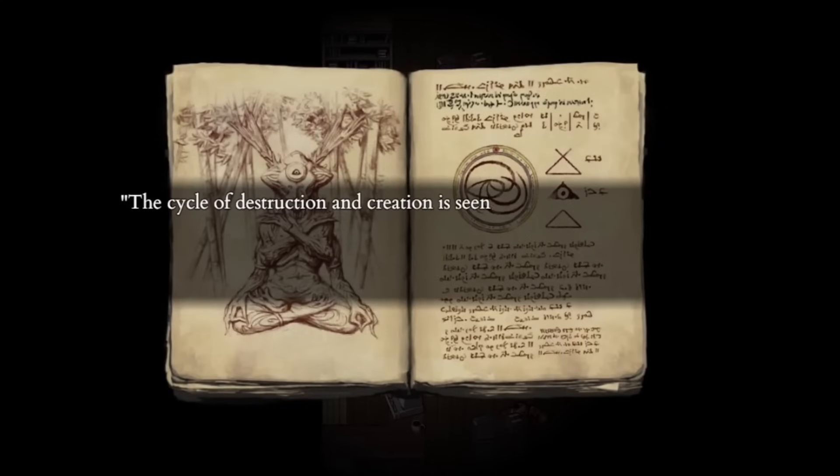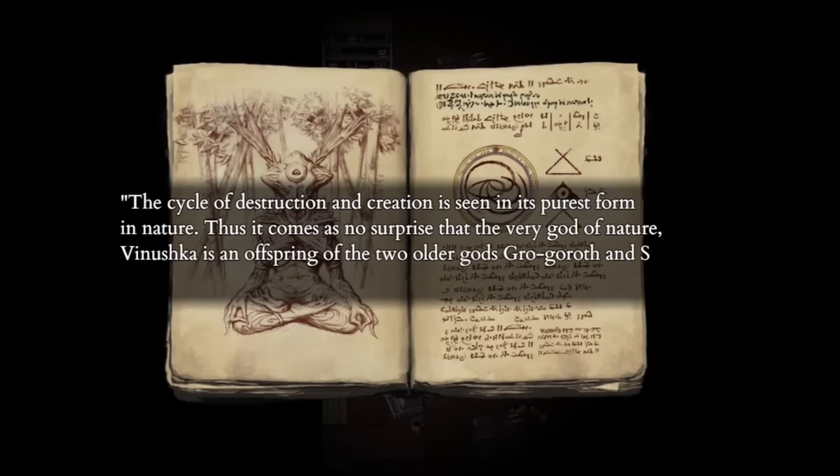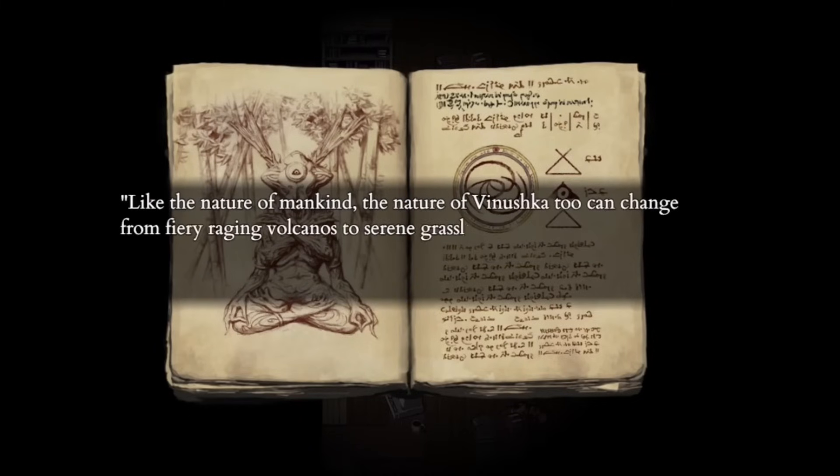The offspring of Grogoroth and Sylvian is Venushka, the god of nature. Venushka plays a role in weather and how imbalanced and unpredictable it can be. His skin bible states that he is a representation of humanity, as they are both made from Sylvian, and that Almer and Venushka are considered equal.